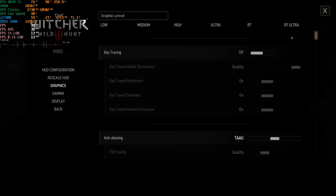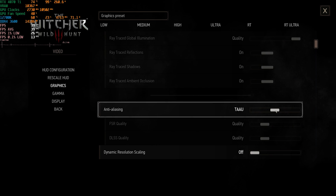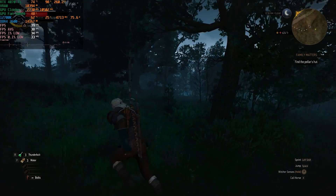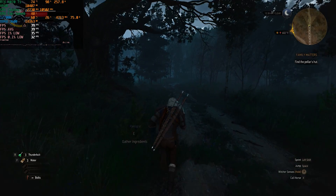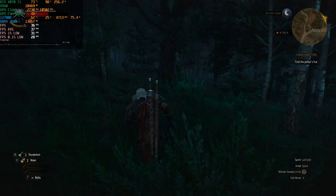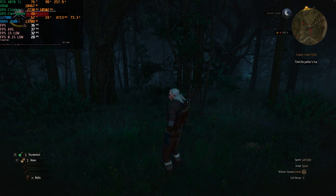Let's see what happens at 4K. We're now at 4K, still on the RT Ultra preset but with ray tracing disabled, and still using TAA. We are getting around 30 frames per second — the game looks absolutely gorgeous but 30 fps probably isn't worth it. We managed an average frame rate of 37 frames per second, one percent lows at 31, and 0.1 percent lows at 28. Those numbers are pretty close to each other, meaning it was a consistent but not preferable experience.